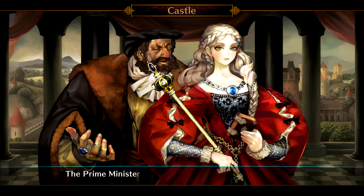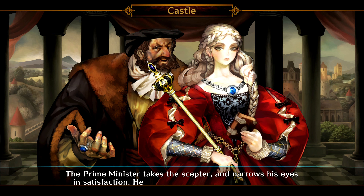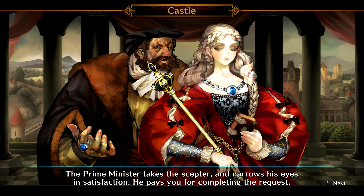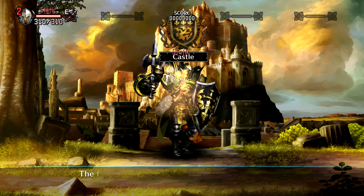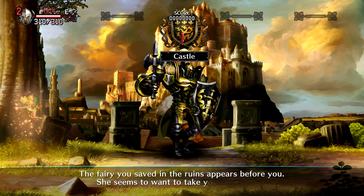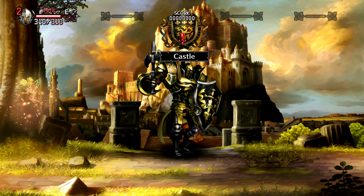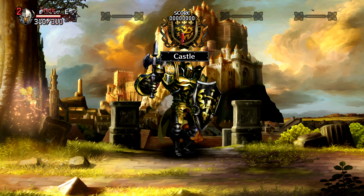The prime minister takes the scepter and narrows his eyes in satisfaction. He pays you for completing the request. The fairy you saved in the ruins appears before you — she seems to want to take you somewhere. The fairy wants to take us somewhere — we will do that next episode.